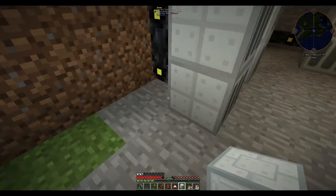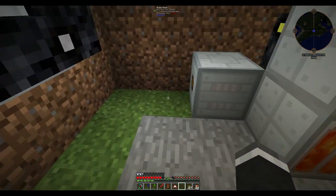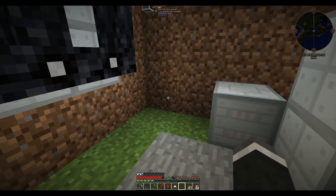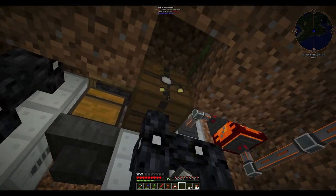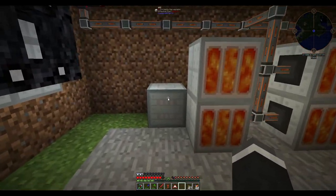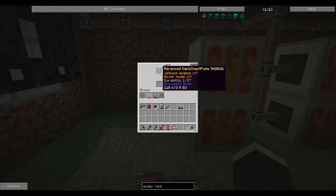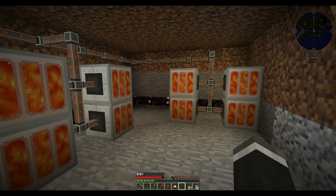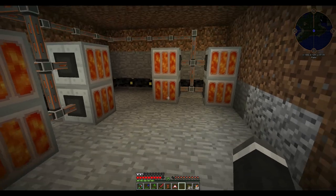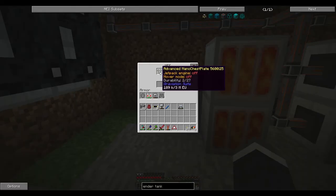We're actually gonna place this one right this way — we're gonna have a few of these in a row. And then this is where our cable will come off to our machines. We may need to transform it, or we can just make those transformer upgrades I spoke about. So let's go ahead and throw that in there. Now this is gonna very slowly charge up because it's got 3 million EU and it's only getting 160 EU per tick. So it's gonna take quite a while.